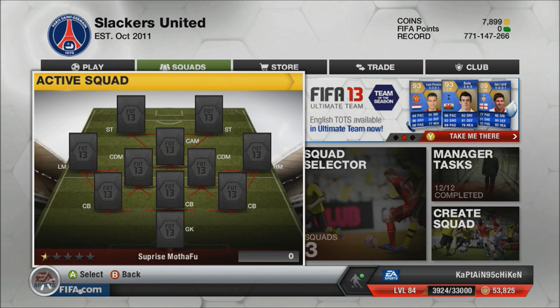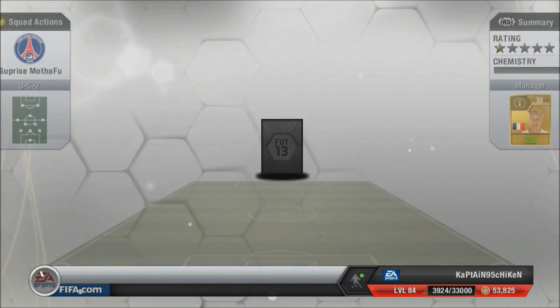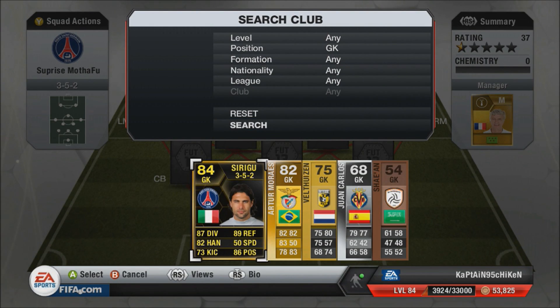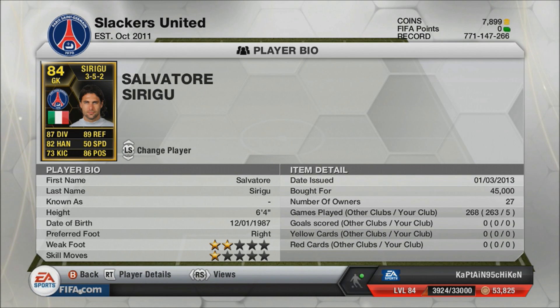This squad is going to feature four in-forms and two Team of the Season cards. Starting in goal, I've got Siri Goo — 87 diving, 86 positioning, 82 handling, 89 reflexes, just for 45k. I remember when FIFA just started, Joe Hardy used to go for 60k and Peter Cech too. This keeper I really recommend — anytime you use the Italian team, La Liga, or a League team, just put him in. You won't regret it.